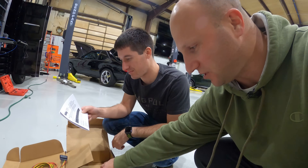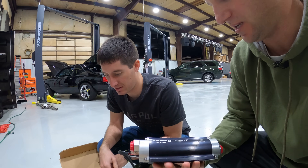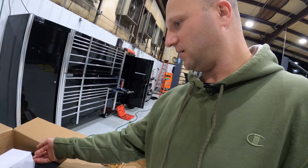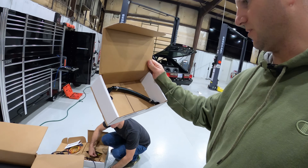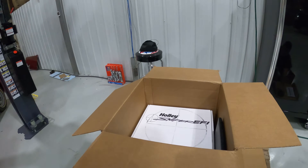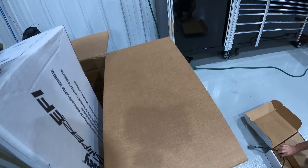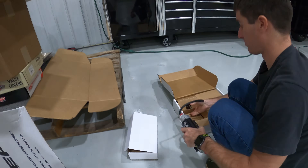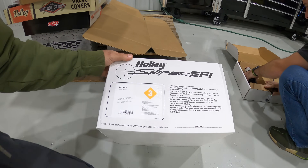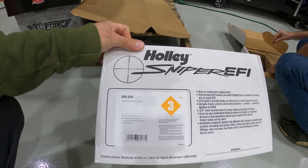When you're boosting, the last thing you want to do is run out of fuel. So the 1200/1500 fuel pump is what we're going to throw on there. There's also what looks like a crossover tube in another box. And finally, in the big box — the brains of the operation: the Holley 550-545 Sniper X-Flow, eight injector, in black.